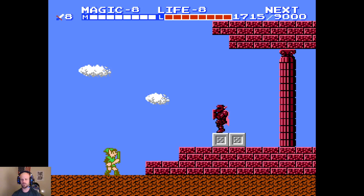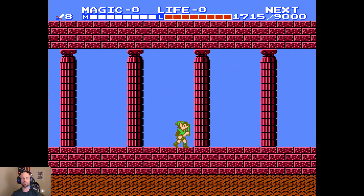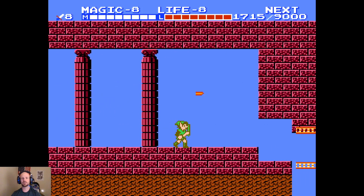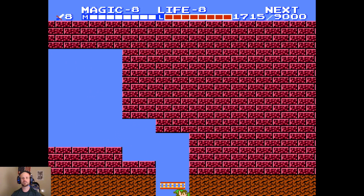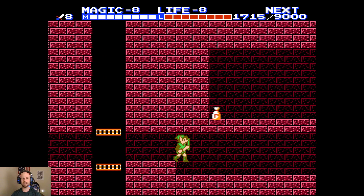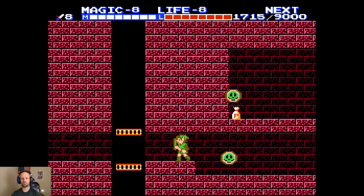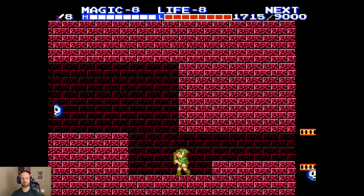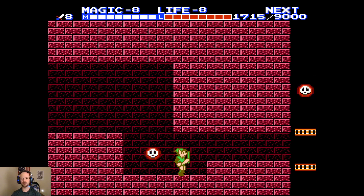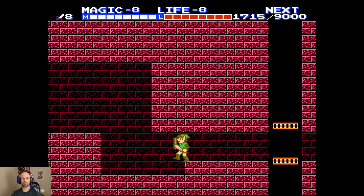Hello and welcome back to Zelda 2: The Adventure of Link. Let's dive into the Three-Eyed Rock Palace. This is another palace that, to a degree, you can collect the item and then come back and you really don't lose anything. There's a point bag up there we don't need to bother going after, and there's also one this way — but I will go after it because it's a little more fun than just wasting a jump spell.